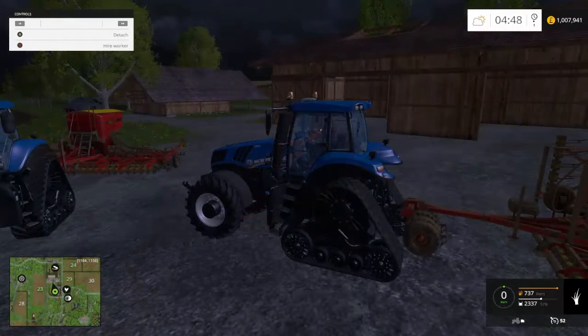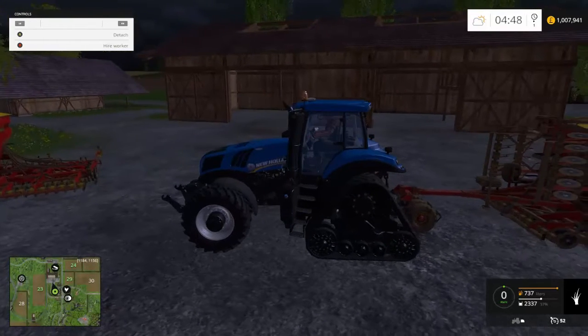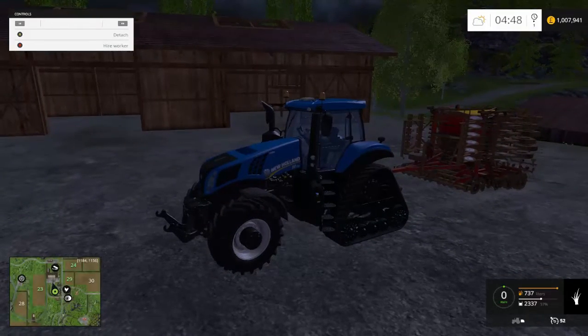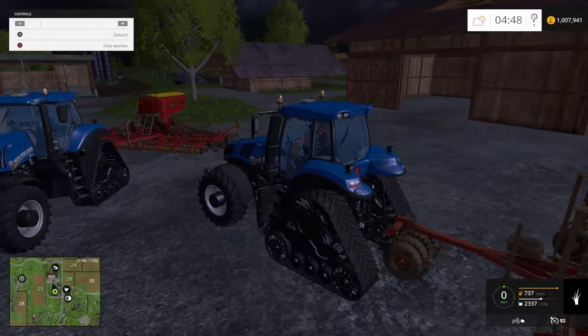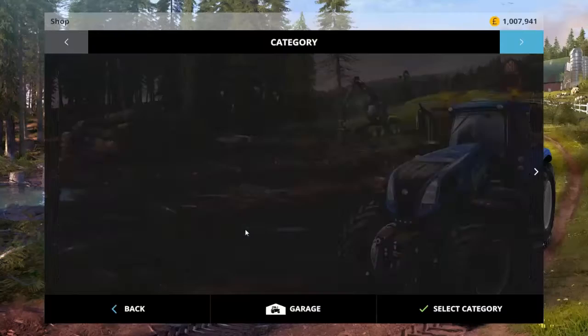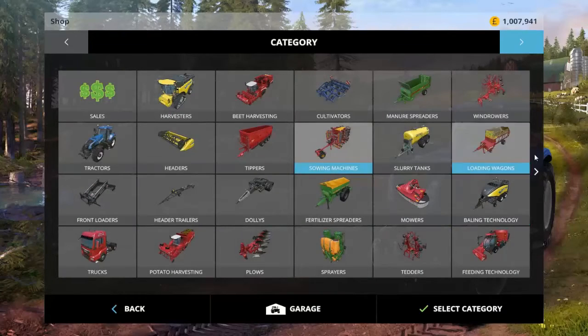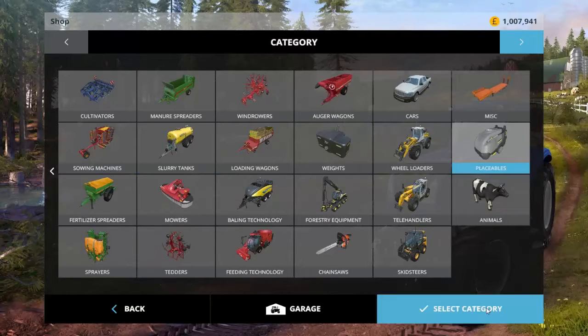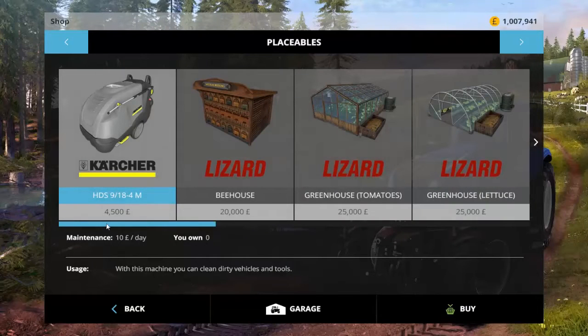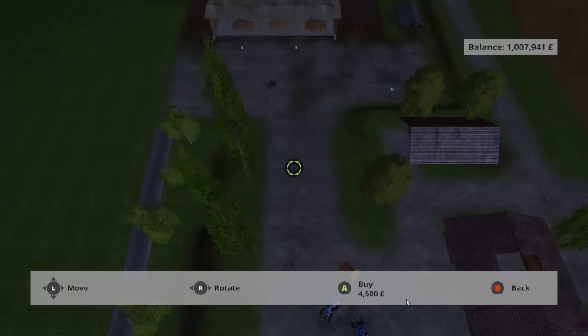Welcome back. I've driven back and yes, the silo is now empty. These are my sowing machines which are covered in mud. I have just over £1,000,000. So I'm going to invest and buy myself a power washer, which I think is in placeables - yes it is. How much does this cost? £4,000. Not a bad investment. I'm going to buy this.